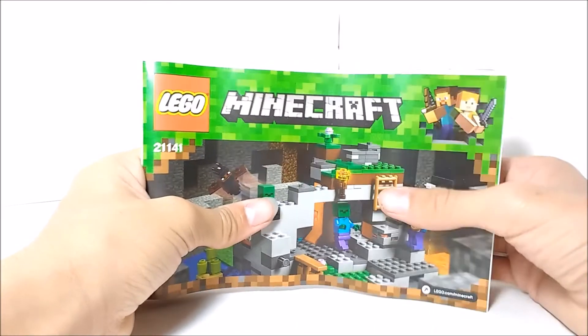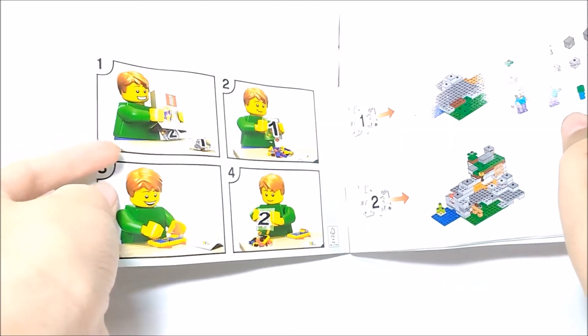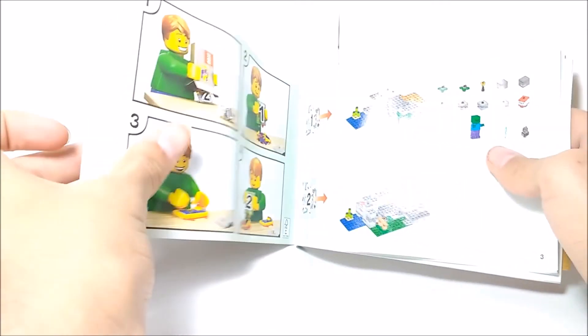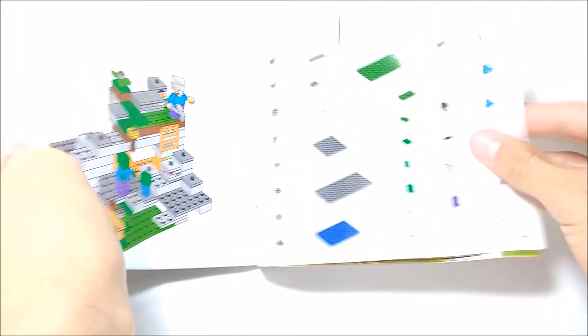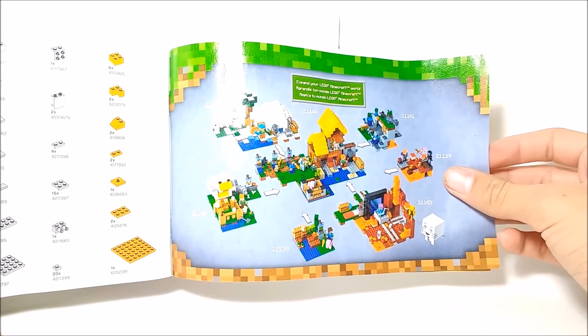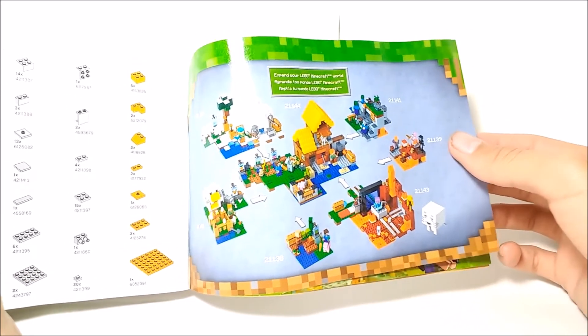The instruction manual covers the basics — it shows you should open the bags in numbered order, then walks through the build steps and includes a full list of pieces. At the back it shows how you can combine all the LEGO Minecraft 2018 sets together and displays all the sets in the 2018 wave.